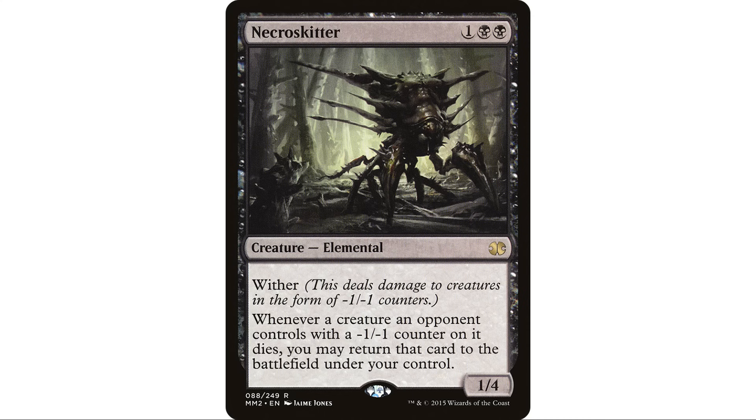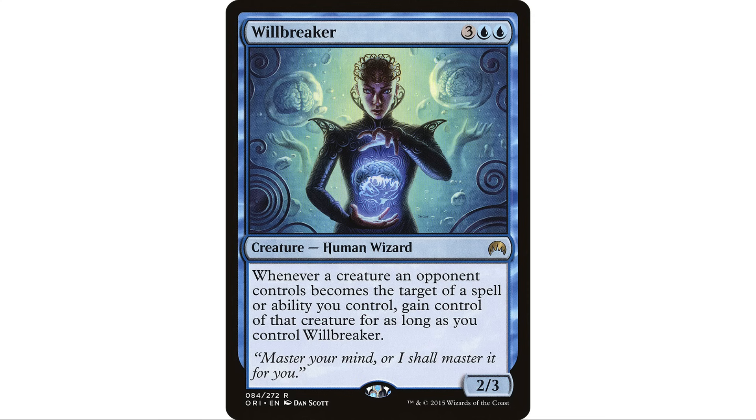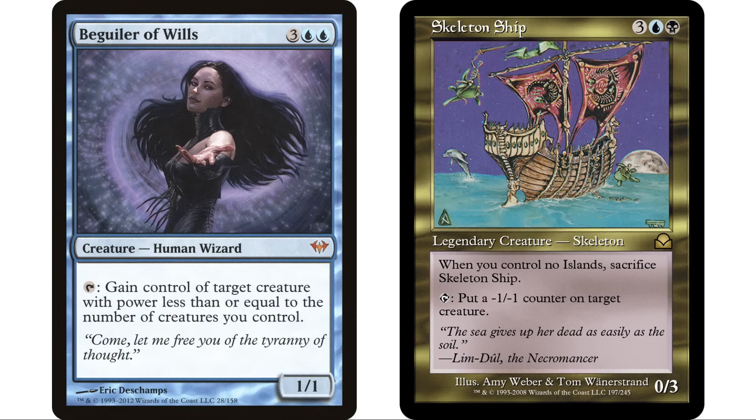Necroskitter can almost be a win con in the deck — one black black, elemental, one four with wither: whenever a creature an opponent controls with a minus one minus one counter on it dies, you may return that card to the battlefield under your control. We're already killing opponents' creatures with counters, now we're stealing them. Will Breaker is another way to do this: whenever a creature an opponent controls becomes the target of a spell or ability you control, you gain control of it for as long as you control Will Breaker. Now our commander's ability can just steal opponents' creatures.